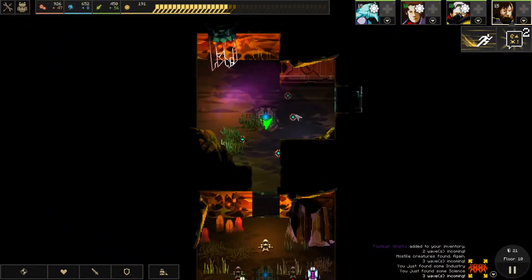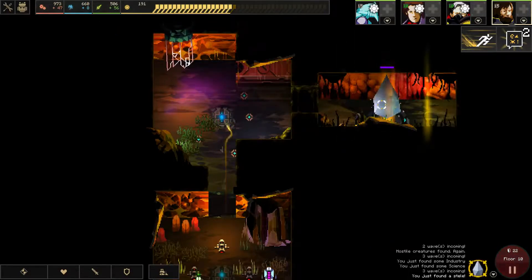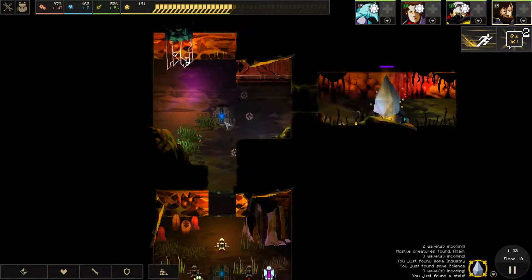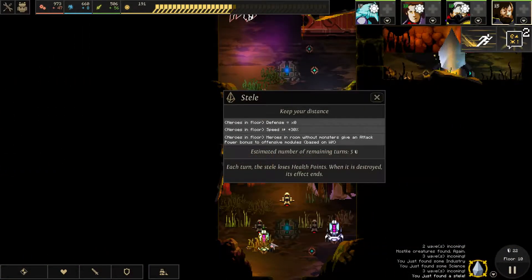We still have a lot of dust left. Is this a self-powered room? No. And a dead end — that's fine. Heroes present speed: heroes in the room without monsters give an attack power bonus to offensive modules. Wait — heroes in the room without monsters give an attack power bonus to offensive modules? Okay, wow.